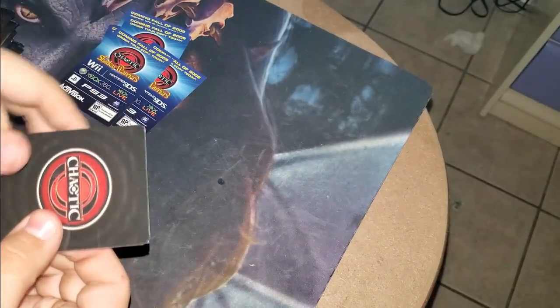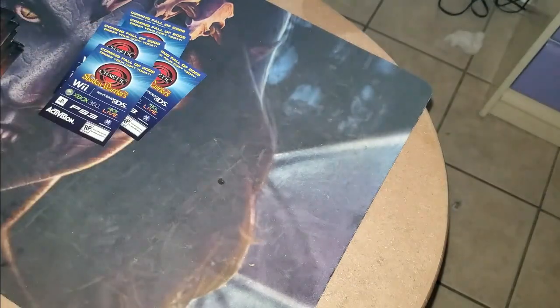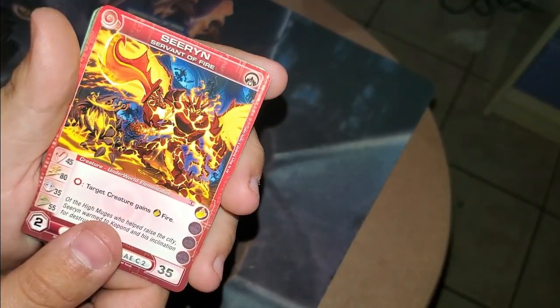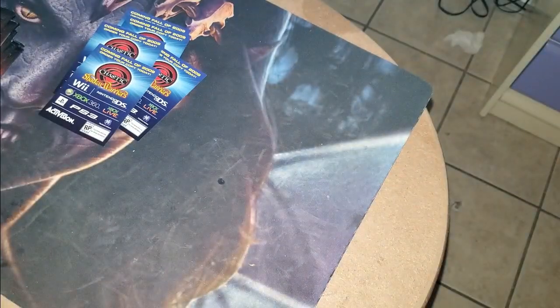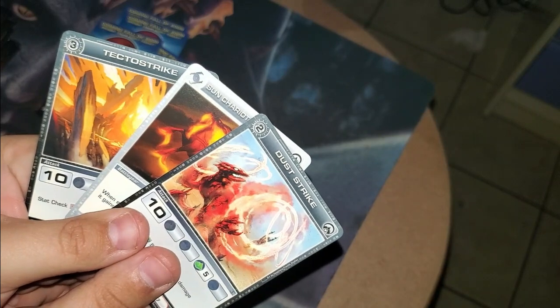Or should I say, the High Muge opening — the Kothika opening. I'm going to stop sniffing packs for you guys, but I will save one for my fiancée. Howl of the Wind. Mock Aiden. Fluid Master. Sirent, Servant of Fire. We have Gundak. Silent Requiem. Then we have Mipidum Valley. Dust Strike, Sun Chariot, and Tepta Strike.